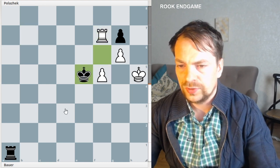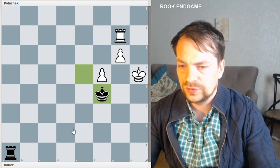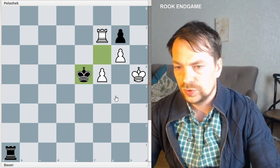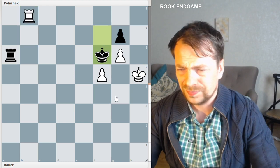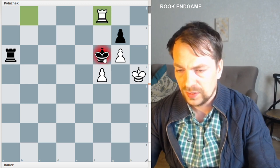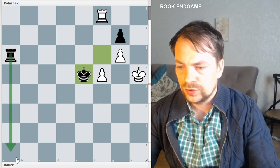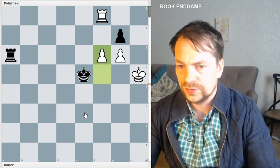King to E5. If white takes on G7, then black wins — after king F4, the king is trapped because of the rook. So you have to take notice of that. After king to F6, the only winning move is rook to F8, check. King moves to E5, again threatening rook to A5 with perpetual or taking the pawn. In this position, the only winning move is F6.